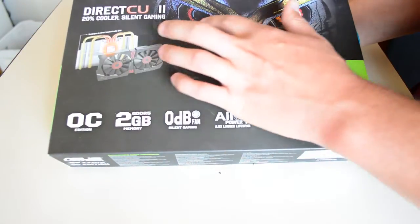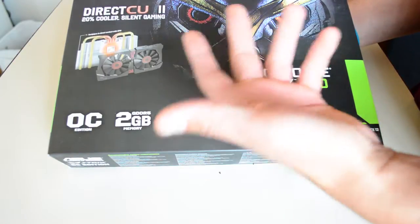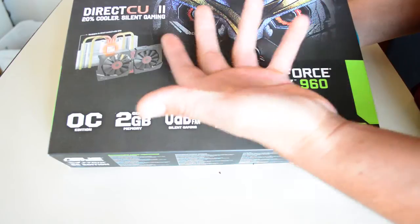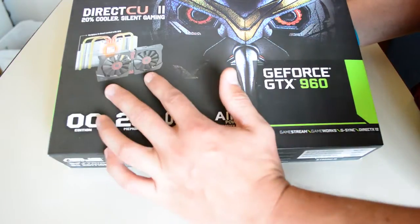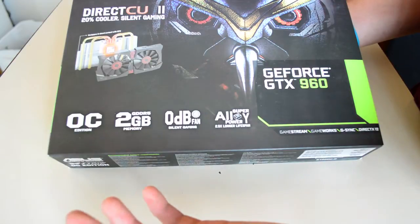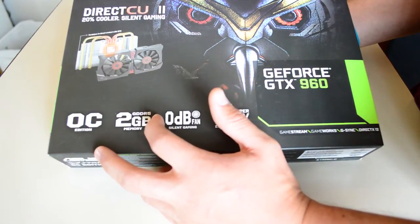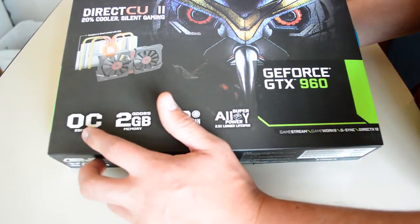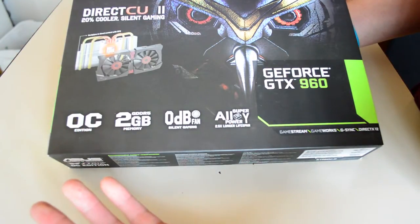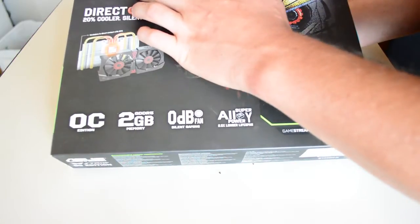There's an owl on the front, which I suppose that's where the name Strix comes from. That's what their two fans are meant to look like — there's a bunch of owl designs. There's two gigabytes of GDDR5 memory. And this is the Asus model.